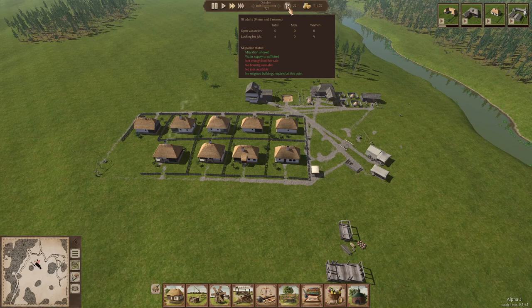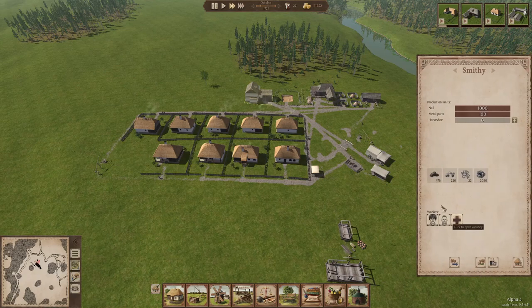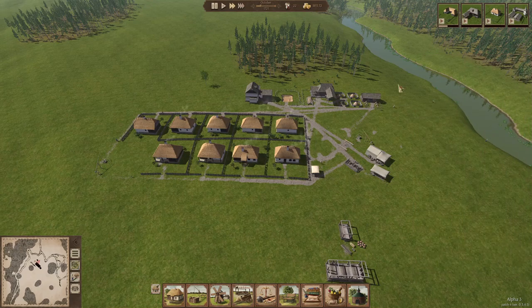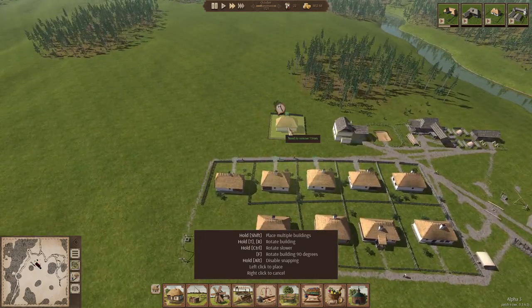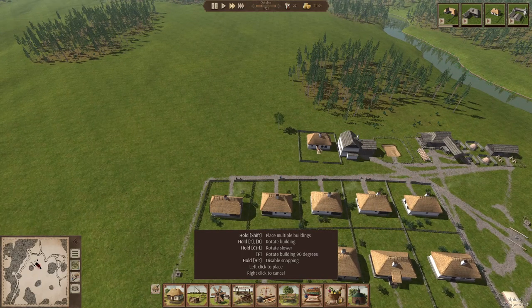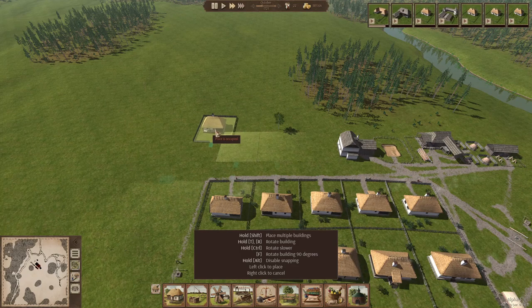Right now we don't have enough food, we have no housing available and no jobs available. No jobs available is solved pretty easily because we can just fill out all these positions. Housing? We will be building quite a few houses soon and that will make sure we have plenty of room for new people. All we need to do is make sure that we have plenty of food — that's one of the things I'll be working on soon.